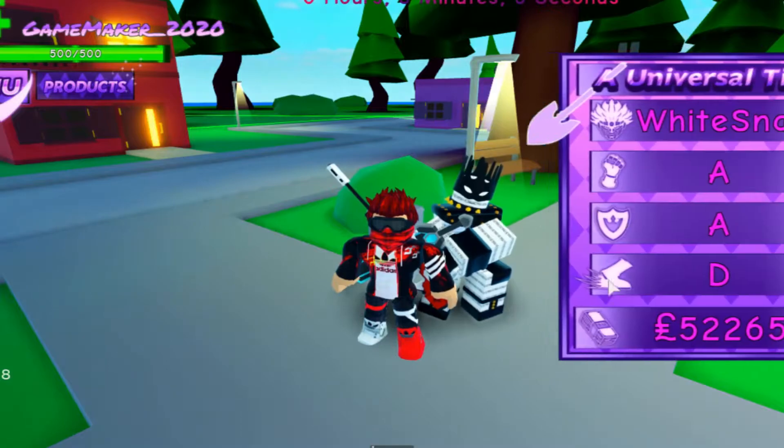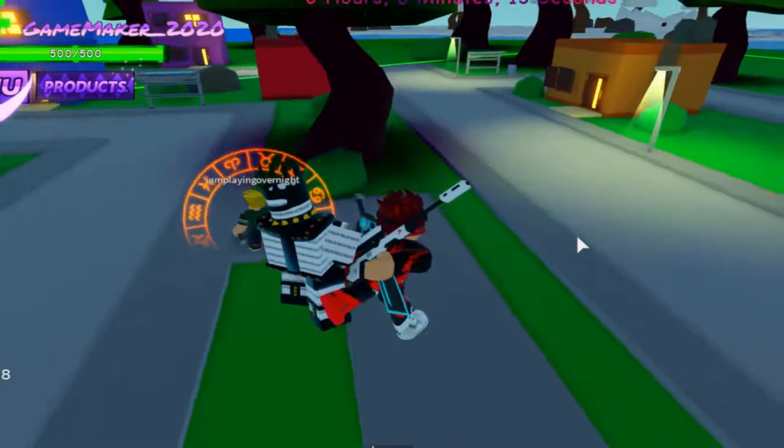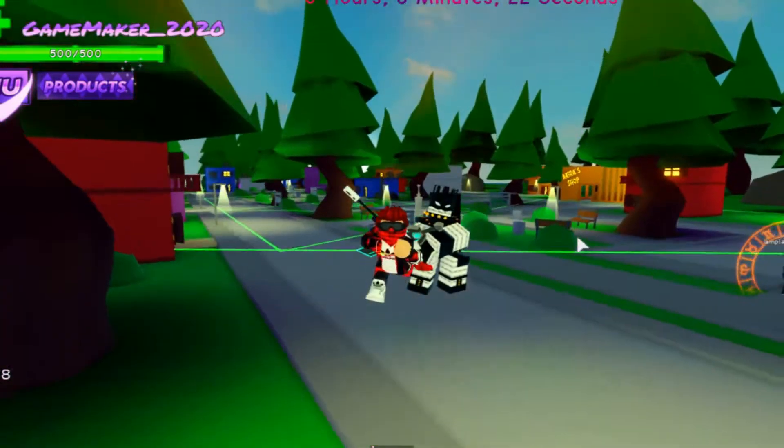Now if you want another stand you need to find a red fruit named Rokaka. If you eat it, it will remove your stand, and then you have a chance to stab another arrow and get another stand.